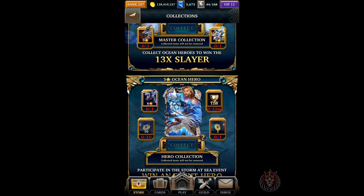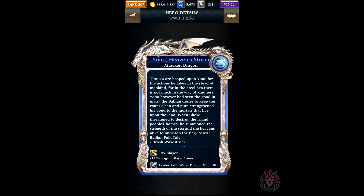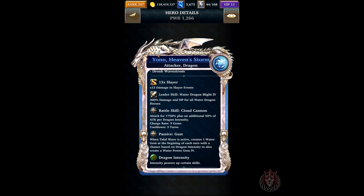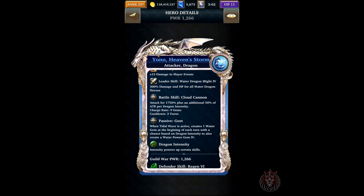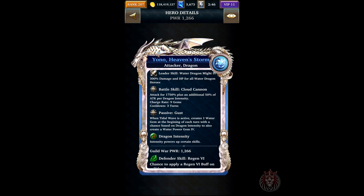Here we go with the reskin card — Yono Heaven Storm. This is the 13x slayer and he's going to attack for 1750 percent plus an additional 50 percent of attack per dragon intensity. It has a passive called Gust — when Tidal Wave is active, creates one water gem at the beginning of each turn with a chance based on dragon intensity to also create a tier four water gem. The power gems are all chance-based depending on how much dragon intensity you have. The main thing this deck is going for is high attack damage when you hit the skill — similar to cards like Flame Heart and Frankenstein.